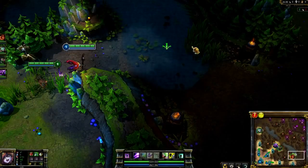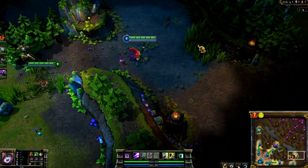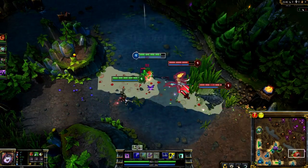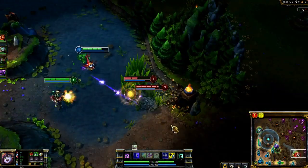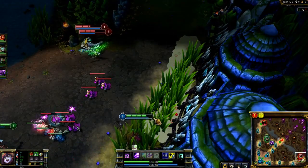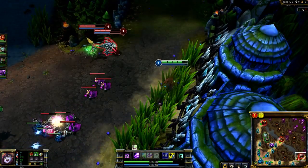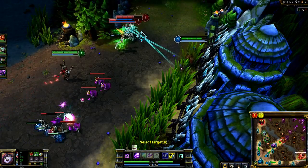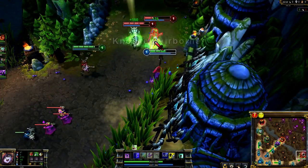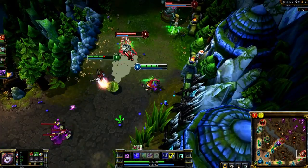Lulu is best played aggressively. From the very start of the game, I'm able to win trades against Janna and Kog'Maw by landing Glitter Lance and attacking as much as possible to maximize Pix's damage. Once you've built an advantage, camp in the brush to stop them from getting any minion kills. Coordinate with your teammate, and once they move in, push for more damage. Glitter Lance and basic attacks are enough to completely dominate the fight.